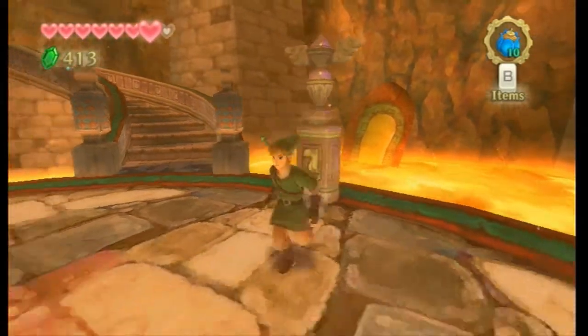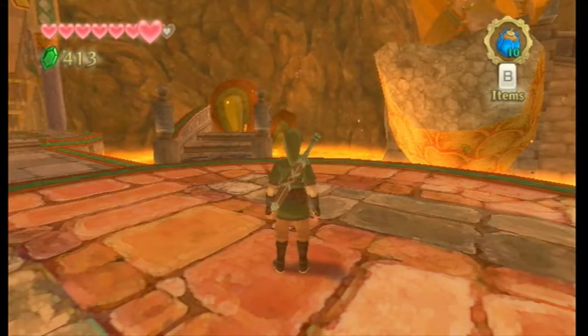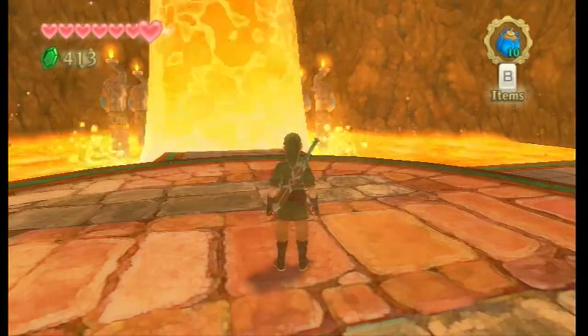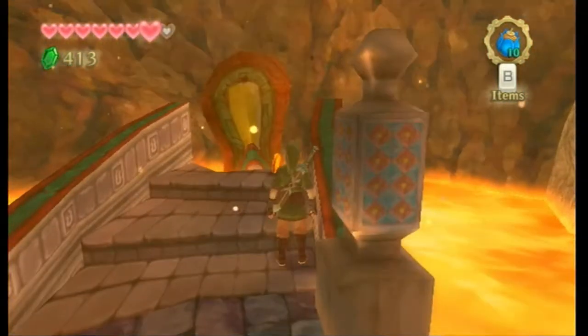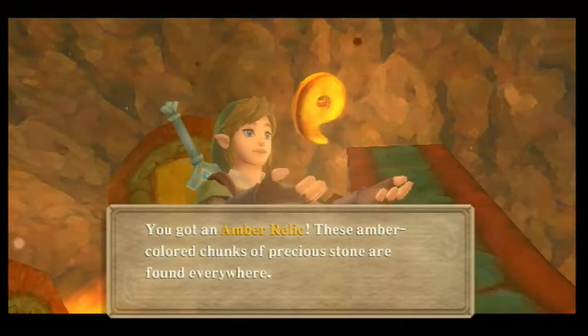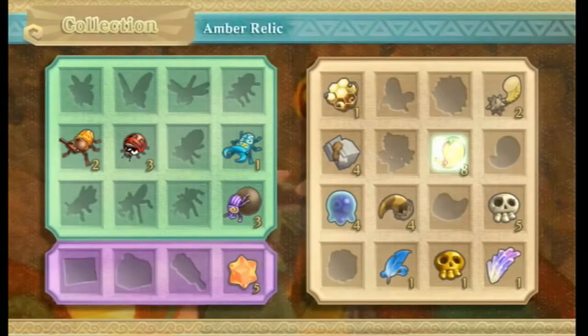Welcome back to the Let's Play Skyward Sword. In the last episode we pretty much finished this temple — all we have to do is get the boss key and fight the boss. Over here is the amber relic I was looking for last episode, and it just happened to spawn right now, so we can just add that to our collection.